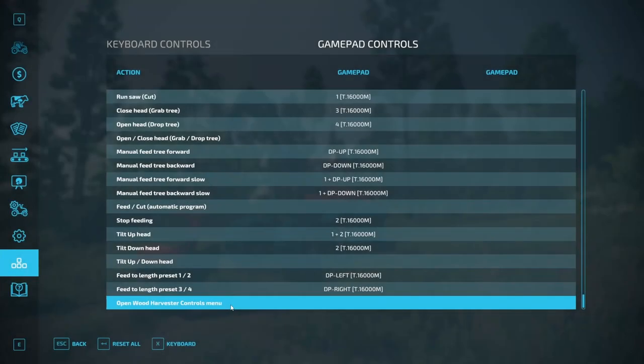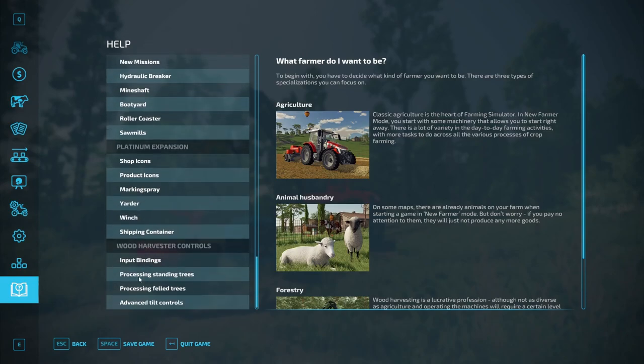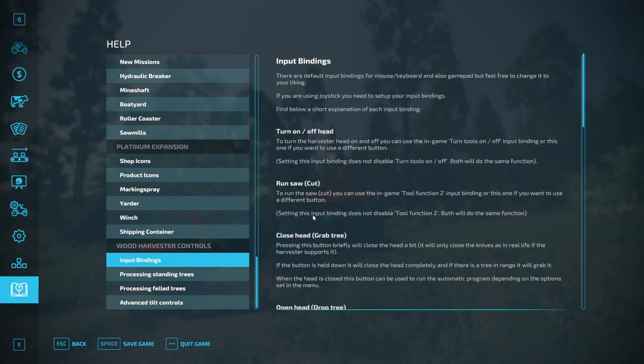If you want to quickly see what each input binding does, you can go to the help menu and scroll down, and here you find the wood harvester control section. Under input bindings, you will find all the information.